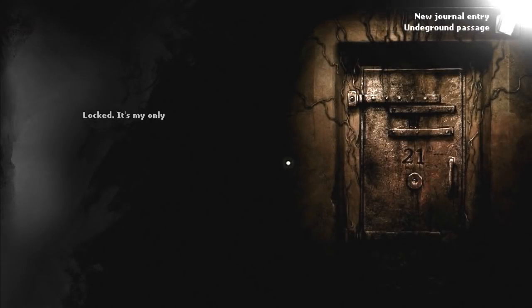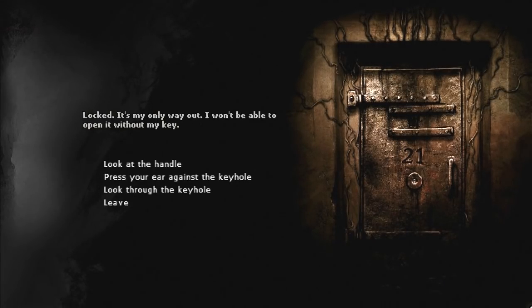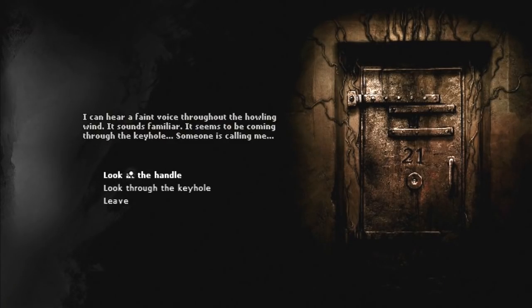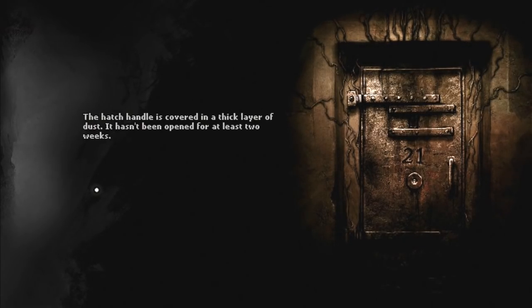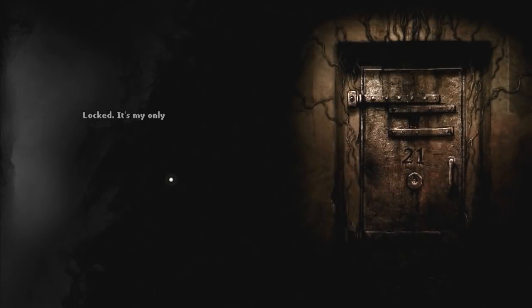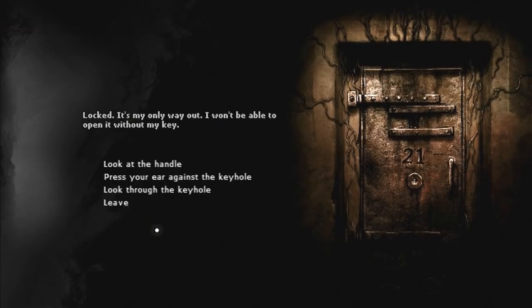There's a door. Oh, here we go - this is the underground passage. Locked, unfortunately - I won't be able to open it without my key. Key 21. Let me press my ear against the keyhole: 'I can hear a faint voice throughout the howling wind. It sounds familiar. It seems to be coming through the keyhole. Someone's calling me.' The hatch handle is covered in a thick layer of dust - it hasn't been opened for at least two weeks. Looking through it - there's some light on in the distance and a dim light bulb. So I guess there's nothing we can really do here unless I've got that key, and I have no idea where to find the key.